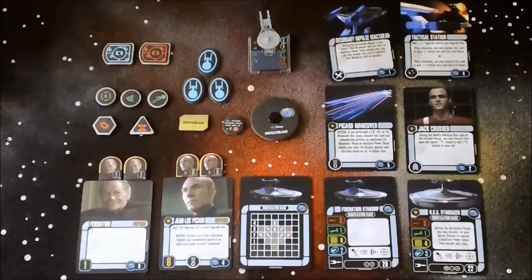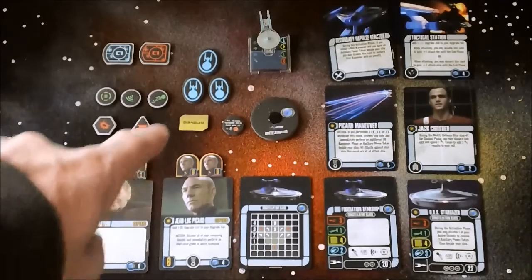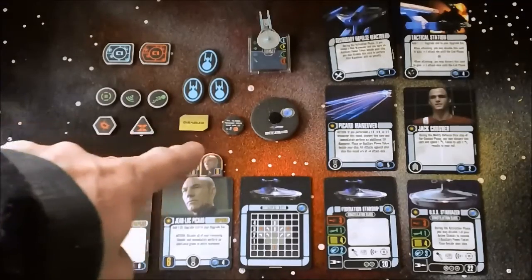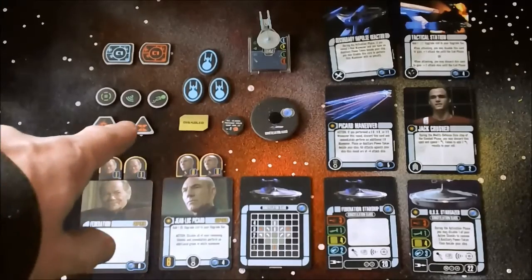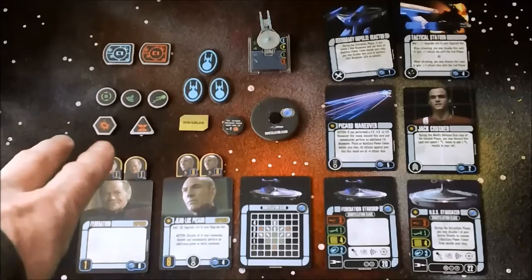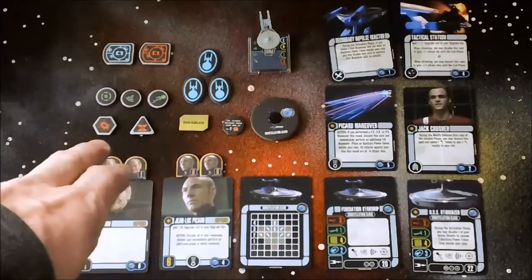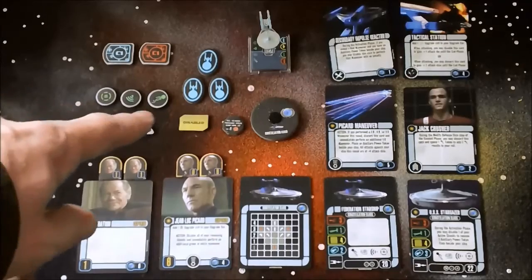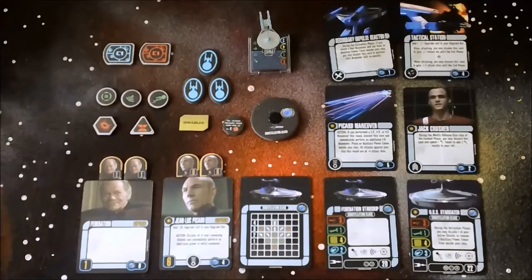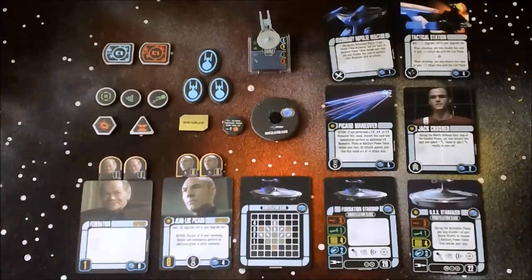For the rest of the pack, we have a reminder token for the Picard Maneuver, a disable token, auxiliary power and critical hit tokens, battle stations, scan and evasive tokens, three shields, and target lock C1.